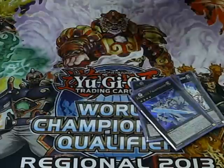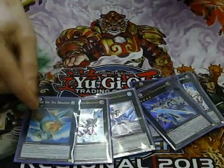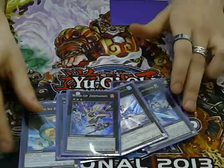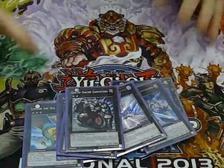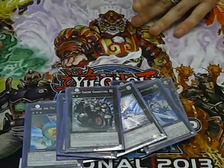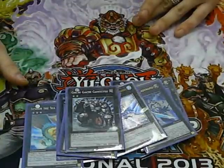Rank 3s, we've got Leviair, Zenmaines, Leviathan Dragon, Temtempo and Windup Zenmaines Lightning. Pretty much all self-explanatory. And then Gachi Gachi Gantetsu — really good cards, especially with Plaguespreader and Ladybug. If I just draw a Ladybug and I've got nothing for the turn, I can just top-deck for Plaguespreader. Some of my Ladybugs sit down the Gachi Gachi for a few turns.